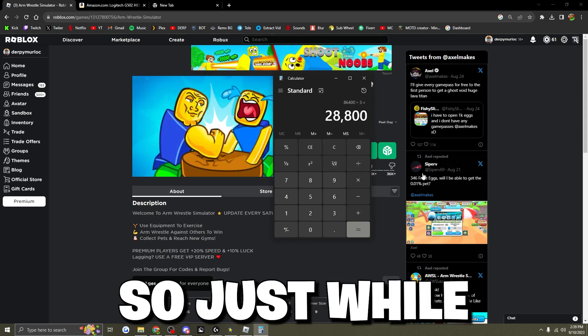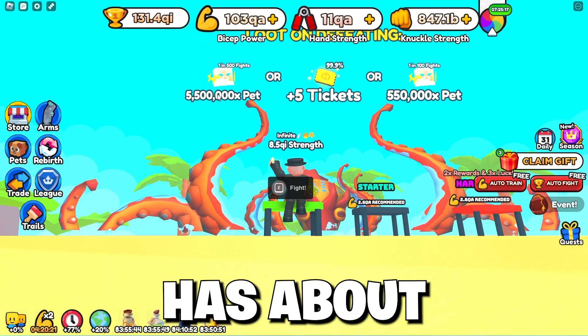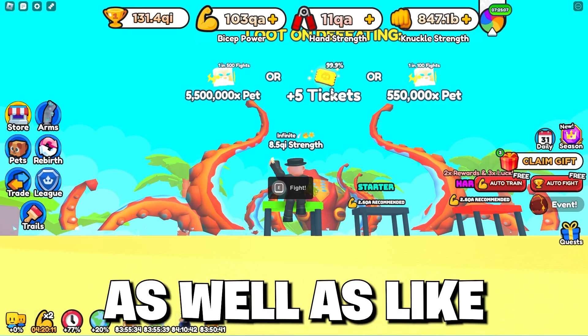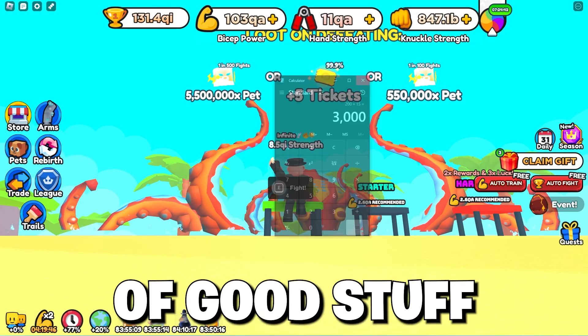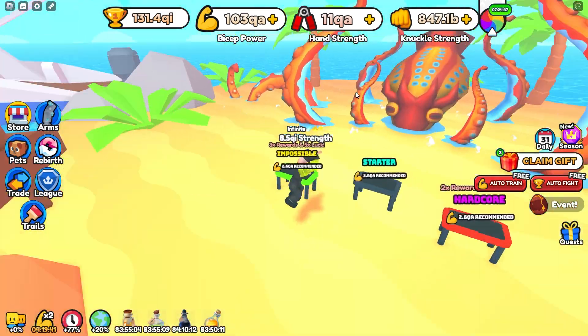If you just AFK for one third of that time — like while you're sleeping — you could defeat it 221 times, which on average would give you about two of the rarer pets and almost 10 of the smaller pets while sleeping, as well as around 3,000 tickets. If you also have to go to school or work, basically double that.